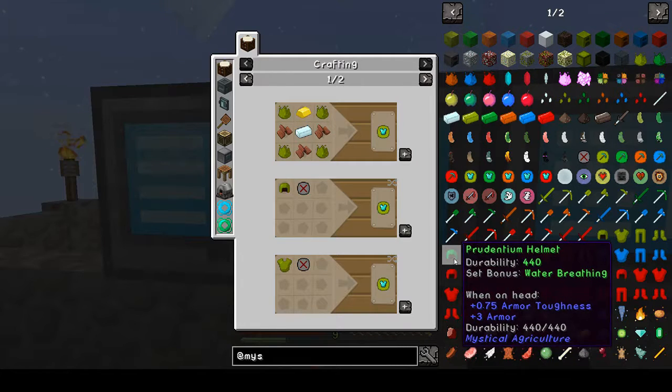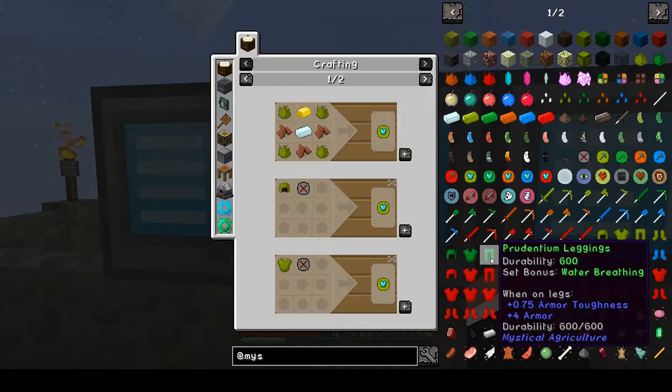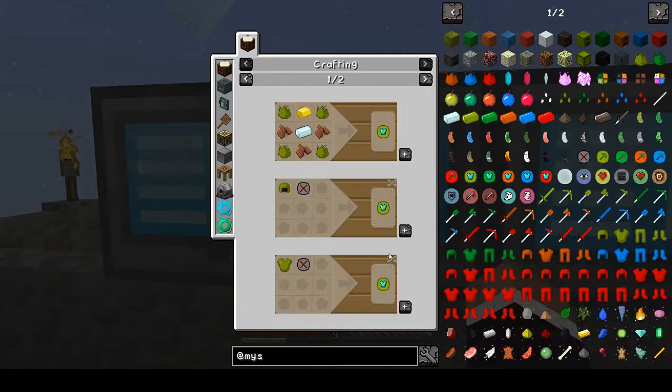One armor core for each piece of armor: one for the helmet, one for the chest plate, one for the pants, and one for the shoes. So we need 4 of each one of these.